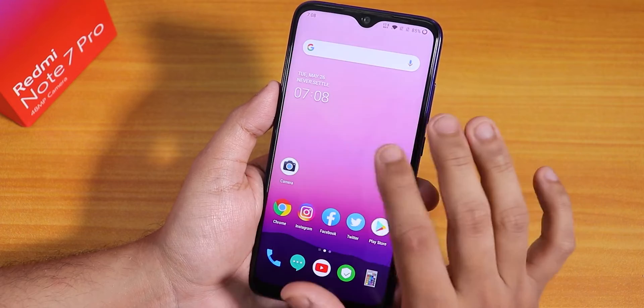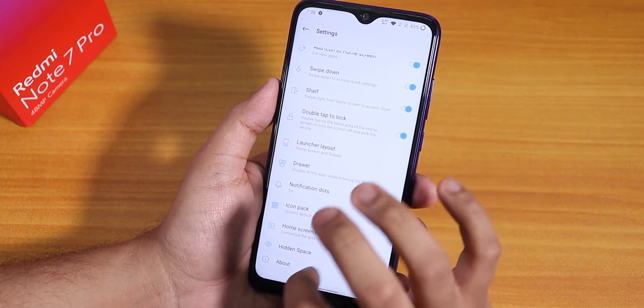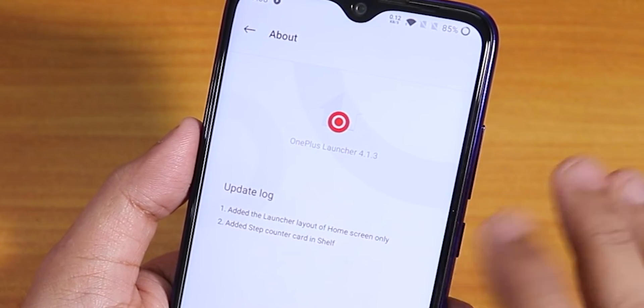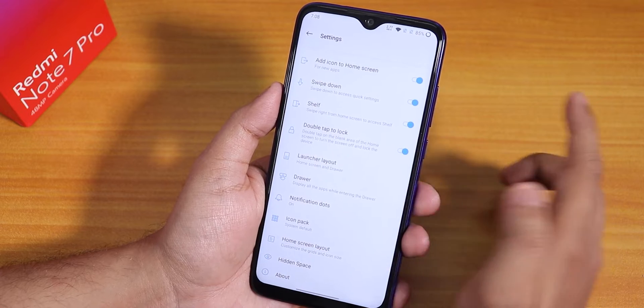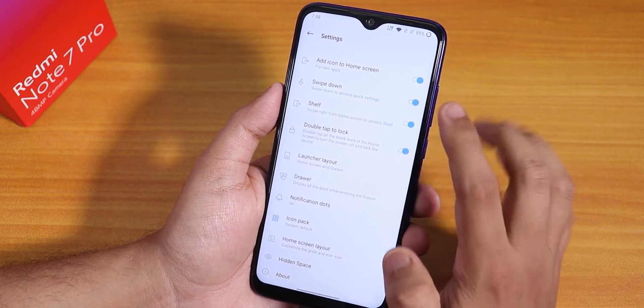Let me show you the launcher settings. This is the OxygenOS-style launcher — it says OnePlus Launcher version 4.1.3. In the settings you can add icons to the home screen.